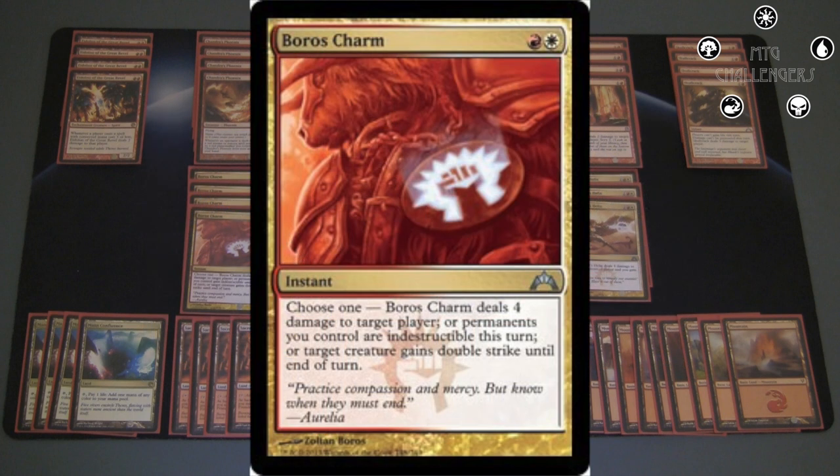Probably the best card in the entire deck is Boros Charm. 2 mana to deal 4 to their face is an amazing deal, and without this card this deck probably wouldn't even exist. It's a 4-of of course. I never use the double strike ability here, since it's always better to just deal the 4 damage for this deck. The indestructible mode in game 2 is decent when you have stuff like Chain to the Rocks, but we almost always just deal the 4 damage. It's a great feeling to wipe out 20% of their starting life total with one spell.